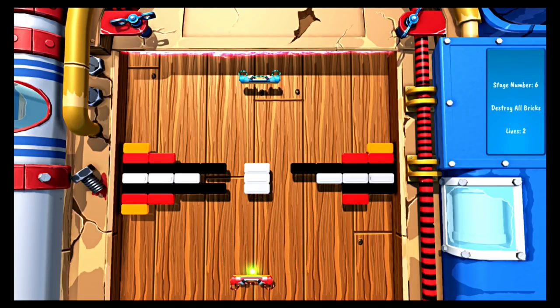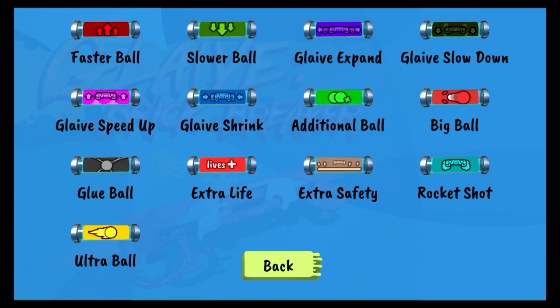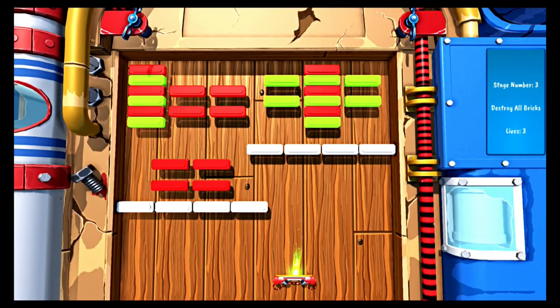There are also power ups that drop as you play and these can do anything from allowing you to catch the ball and reposition yourself before redeploying it, or speeding up your paddle. They can also have a negative effect too, such as reducing the size of your paddle or slowing it down.